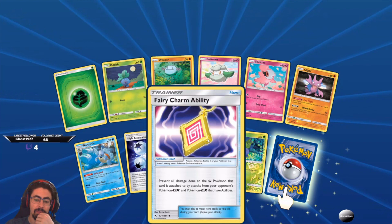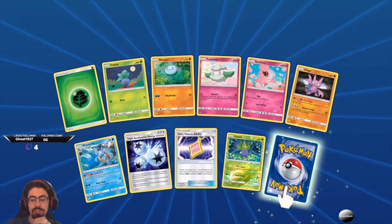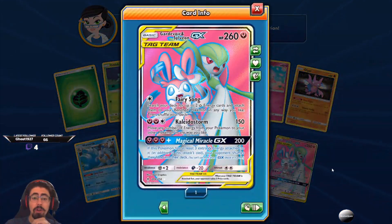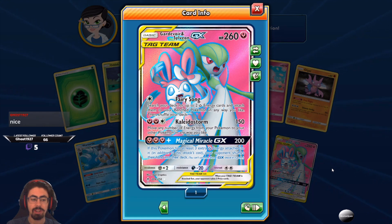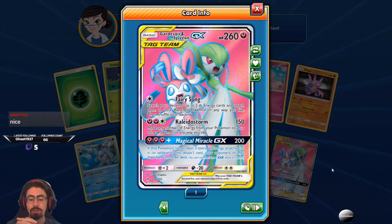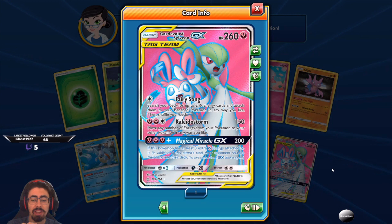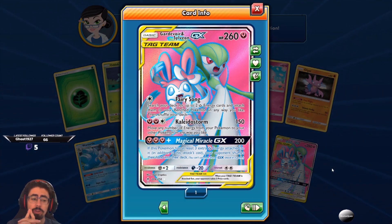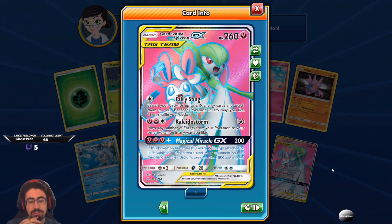Fairy Charm ability — the fact that fairies are kind of going away is quite disappointing, but it's pretty cool. Ardish — I'm such a sucker for grass-type Pokemon, I love Ardish. And oh, hello — Gardevoir and Sylveon GX! Fairy Song: search your deck for up to two fairy energy cards and attach them to your benched Pokemon anywhere you like. Collider Storm: 150 damage, move any number of energies from your Pokemon to your other Pokemon any way you like. Magical Miracle GX — if this Pokemon has at least three extra fairy energy attached, your opponent shuffles their hand into their deck. That is cool — if you've got six energies on this card, that is just disgusting.